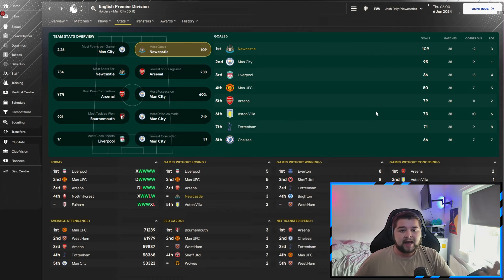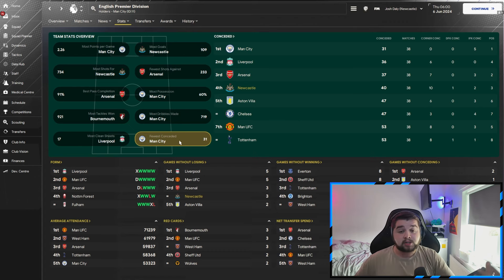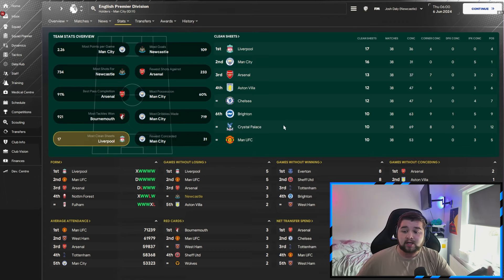Team stat-wise, we are going to be outscoring City, Liverpool, Manchester United, Arsenal, Villa, Tottenham and Chelsea — all of the real strong teams in the league. Therefore having the most shots at goal. Defensively we were okay — fourth place, which is still very good with Newcastle. It's not going to be the best when it comes to clean sheets, but attacking-wise we were really, really good.